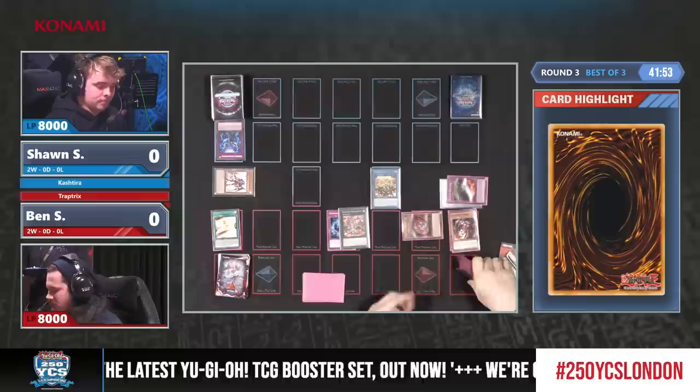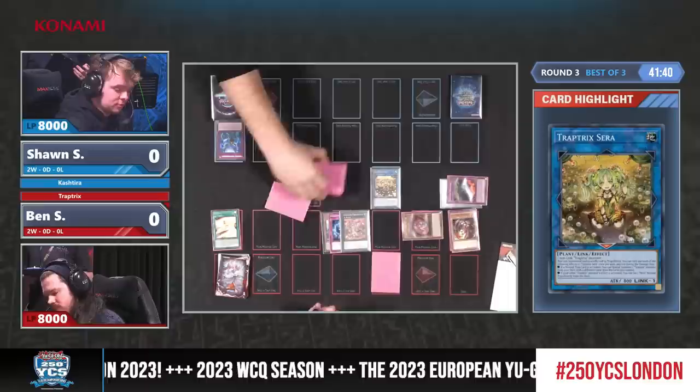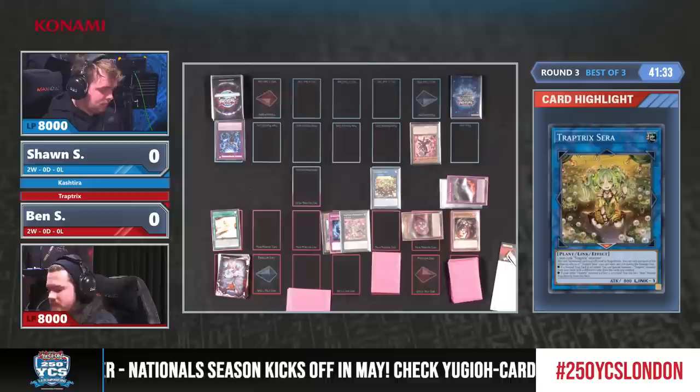The issue with Nibiru, of course, is that it's an extremely powerful card to counter the Kashtira deck. Personally, in this current metagame, just because of the existence of Spright — a very popular and common deck — I would be very hesitant to main deck Nibiru. Do you think in this type of situation you would ignore Nibiru in game one, or are you always going to be hesitant?